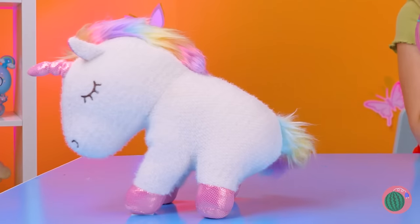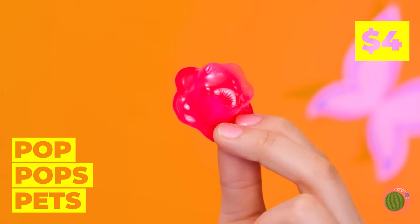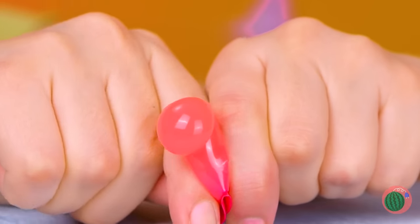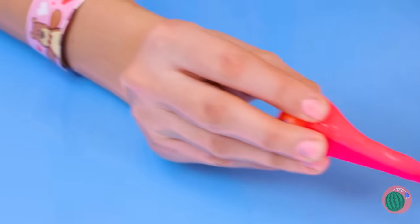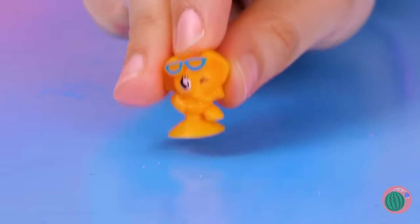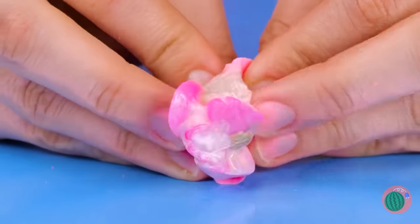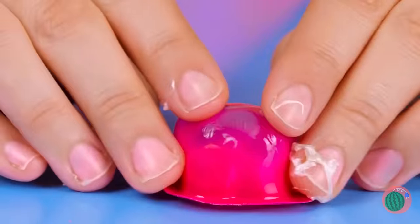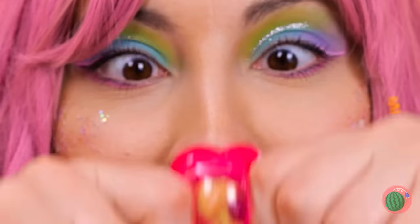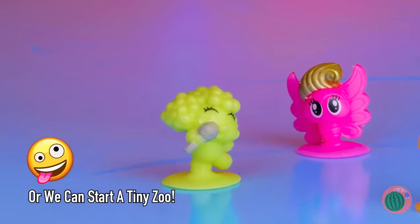What's that smell? Looks like our unicorn pal's doing his business. I have to ask — what are you feeding him? Well, look at all that fun slime! And there's a new friend inside — aw, what a cute little elephant. Looks like she's brought her friends along too. We've got a whole set — let's start a band!